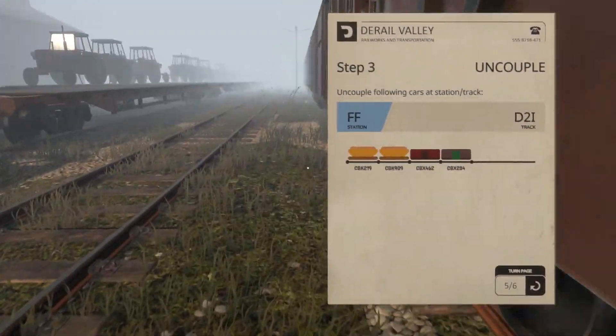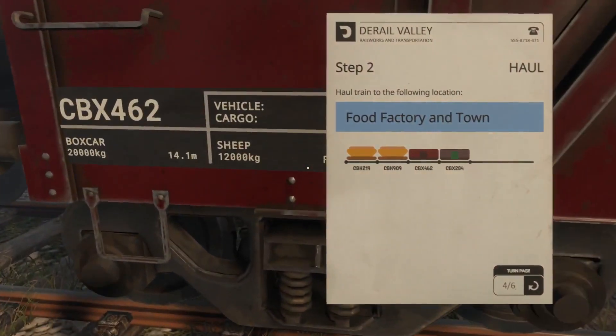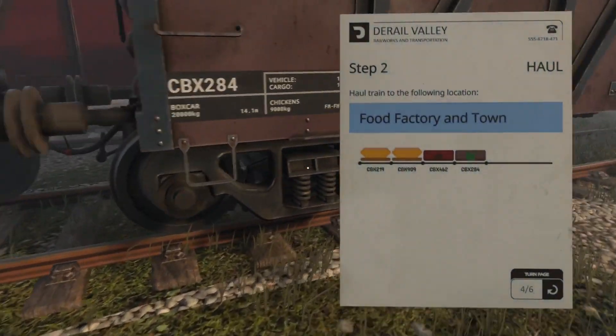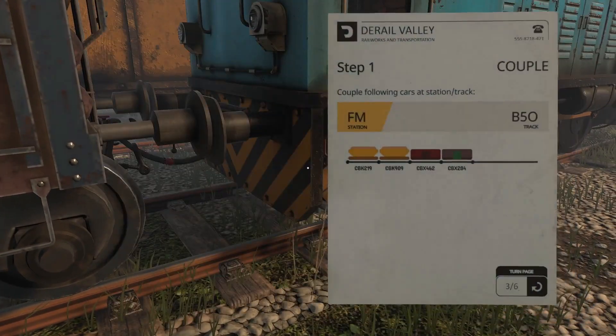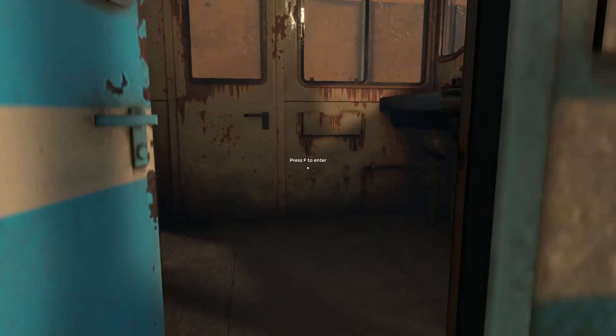Suppose it wouldn't hurt to double check to make sure this is in fact our load — CBX 462. CBX 462. Oh, I'm one car in — oh thank God. I was about to freak out like 'why is that not the first car?' But no, we're good. Alright, let's hop in.